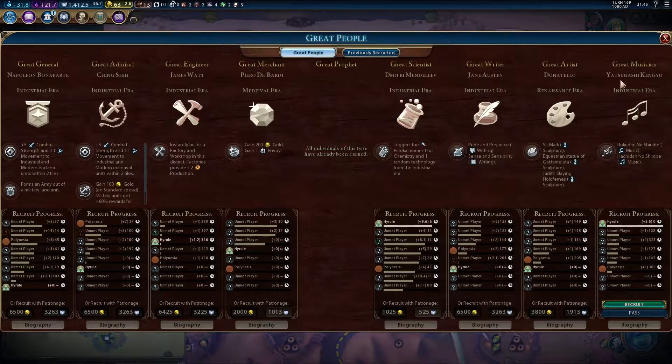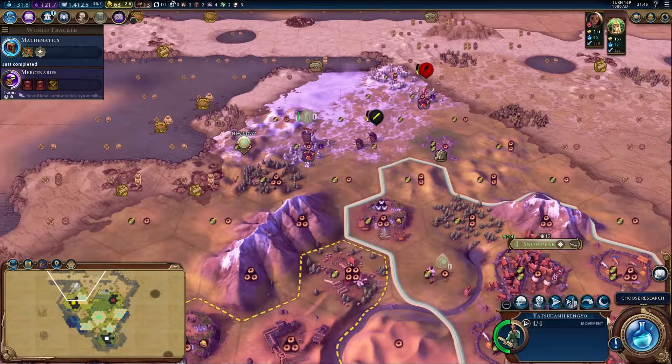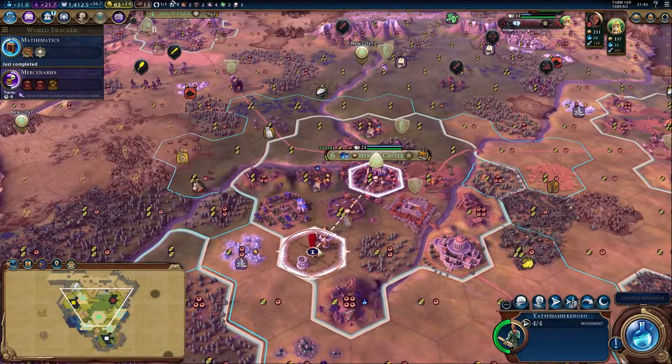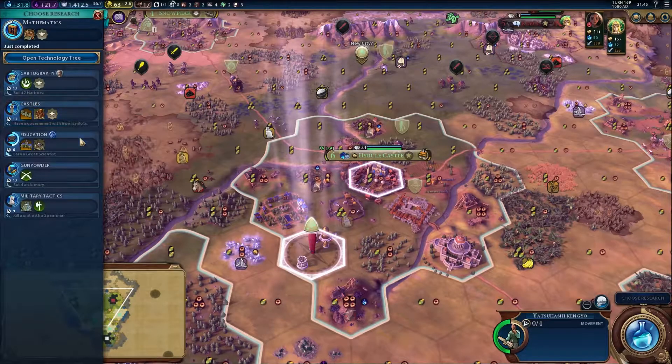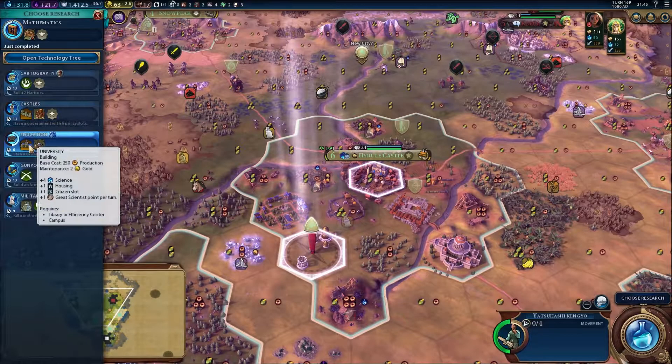I've got Yatsuhashi Kengyo. I'm afraid I don't know who you are in real life, but you've done Rokudan, Noshirabi, and Hachidan. We'll have you please, because you're cool. Enlightenment is boosted — jolly good. So you can put stuff in here — there's a Temple of Time there. Let's create that little nice-sounding piece. I'm going to assume it's Japanese. I like the audio for it.